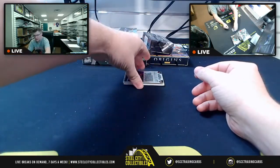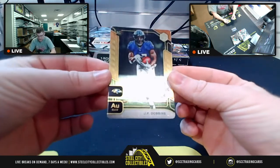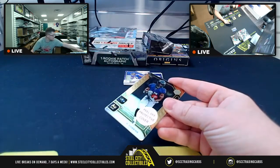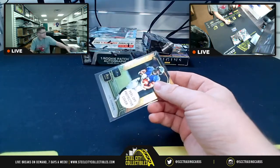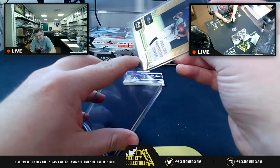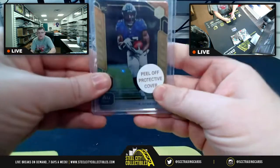To start us off here in Elements, we have a rookie card — J.K. Dobbins, AFC North. Right out the gate. It's the J.K. Dobbins — that's 38 and 91 right there.